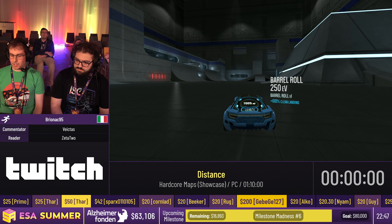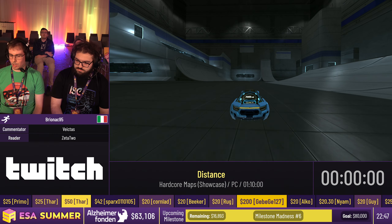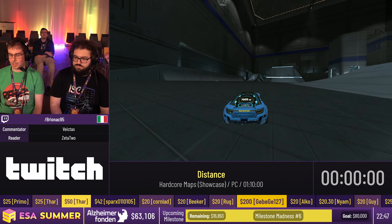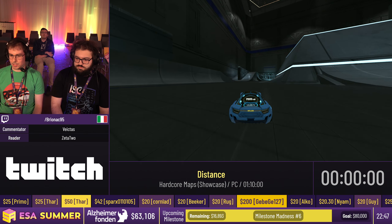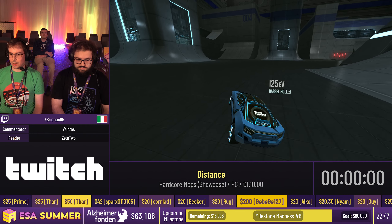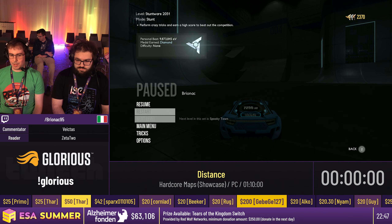To cool down the car there are also other ways, like checkpoints and cooldown rings. Checkpoints will save your point in the map and also cool down your car by 100%, while cooldown rings will only cool it down by 50%. That's the main mechanics, so I'm going to go back to the main menu and hop straight into the run.